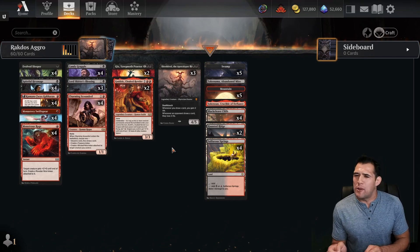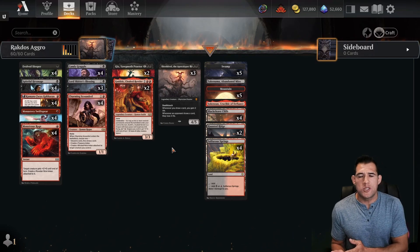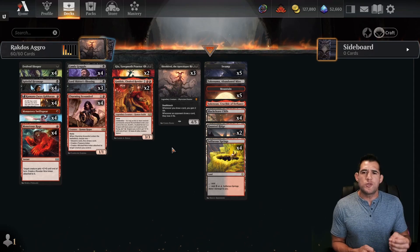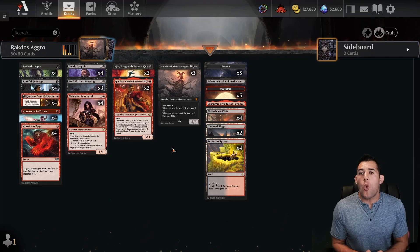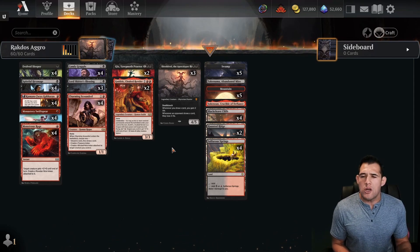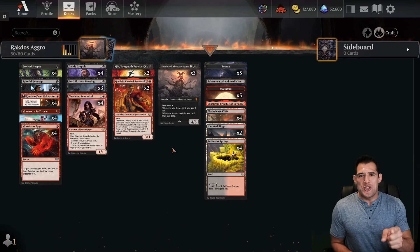I think it is time to move on to a little bit more mid-range. I don't know if I'm quite ready to go into control. Some people have been asking in comments: is control not good right now? I think control is just as good as it was before — Esper control, Azorius control are still fantastic decks. The only reason you're not seeing me play much control is I don't think there's been a ton of change. A lot of those control decks are using the same old cards, maybe making their curve a little smaller to deal with all the aggro in the format, but it's not new cards from Wilds of Eldraine. So until our next video — never forget, you're an ace.